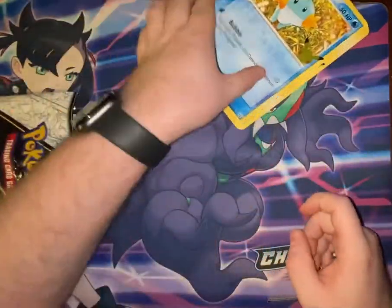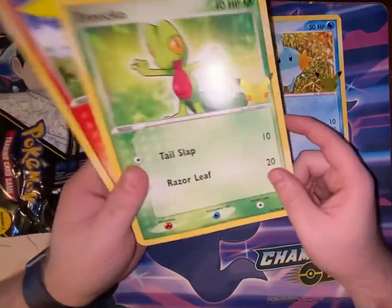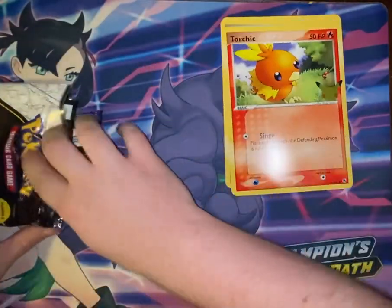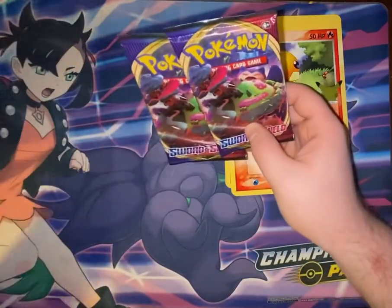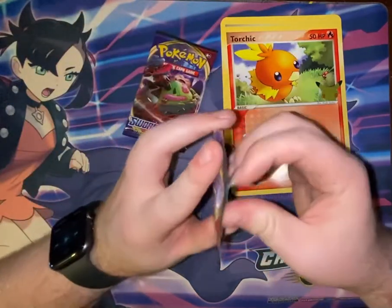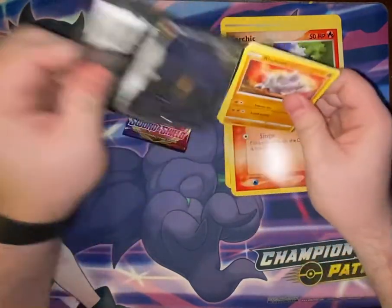So we got Mudkip. Do you like Mudkips? Treecko and Torchic. And then we got two packs in there, both just Sword and Shield base set. Not what I was expecting, I guess. I don't know what I was expecting to be in there, just not two of the same thing.